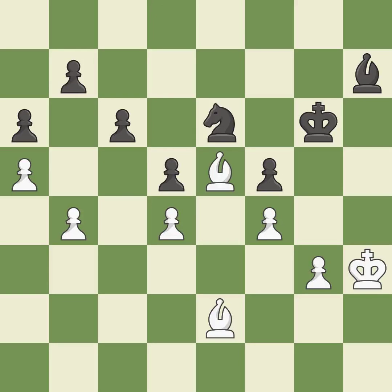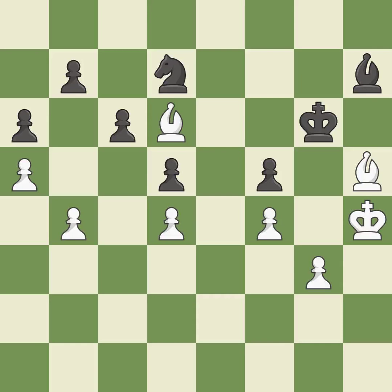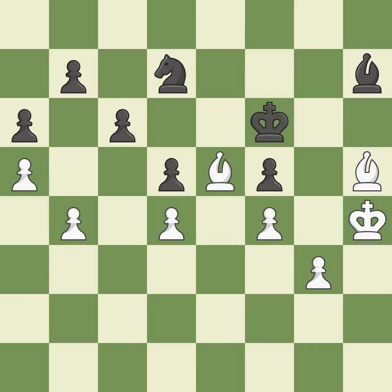That is a regrettable error. What I would have advised is that. The knight is now on a square that is more secure. The best choice is this one. The checking bishop is moved away in this move. The bishop is currently located at an outpost — a safe square within the opponent's domain. The checking bishop is moved away in this move.